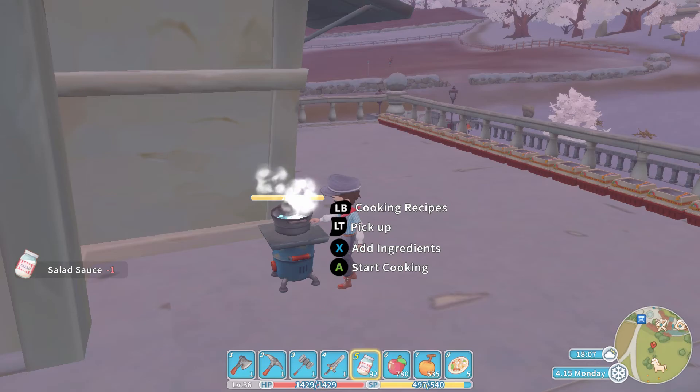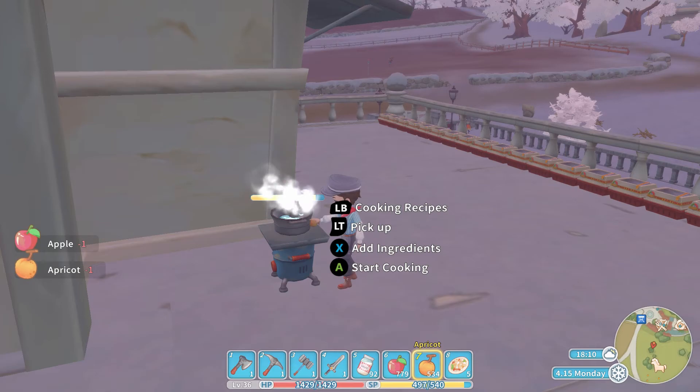We will once again quickly put in the Salad Sauce, we will put in an Apple, and of course we will put in that Apricot. And then all we need to do is start cooking — and the job is done. That's a really easy way of making the fruit salad — a gift for Emily and also good for your stamina points.